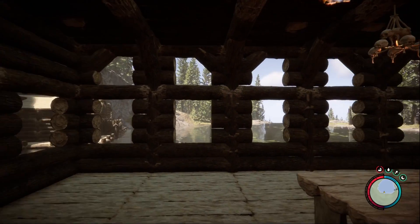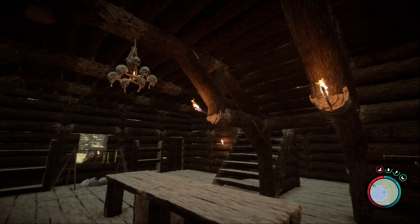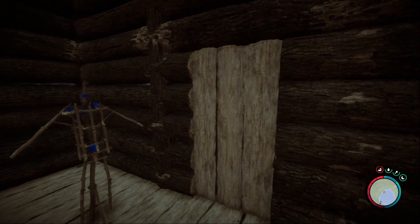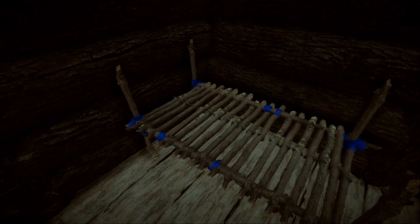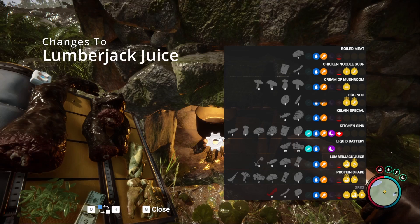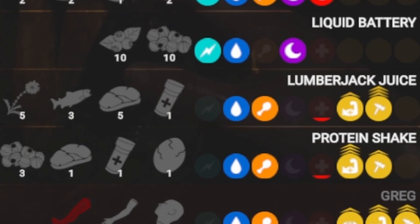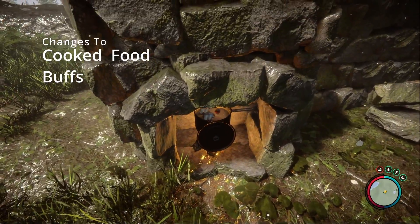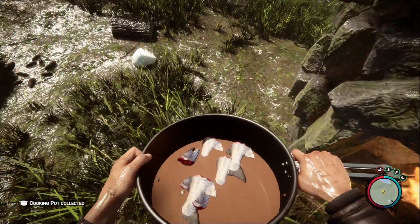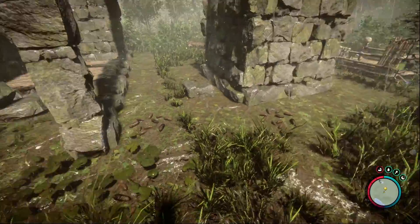I feel what that would do is entice more players to have a reason to build a base and make use of that, which I know a lot of you want. You may also come across large demons above ground now after you've passed the end game event, so do be aware of that. The lumberjack juice recipe has also been reworked so it's easier to make in peaceful games — it no longer requires arms, which are quite hard to come by when you don't have cannibals. The previous cooking buffs have also been given a nerf, so now they only last four hours instead of eight hours in game time.